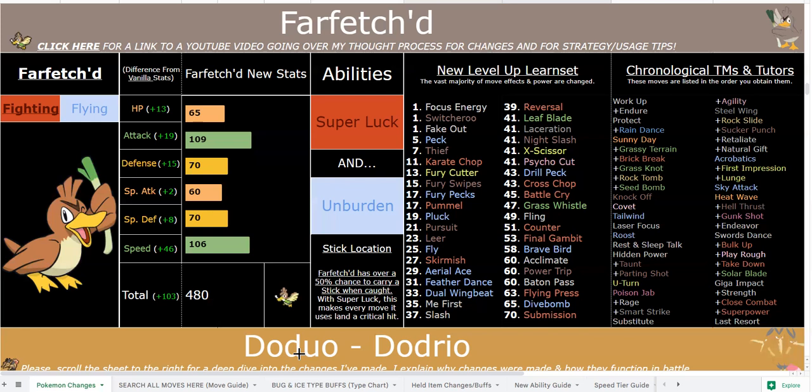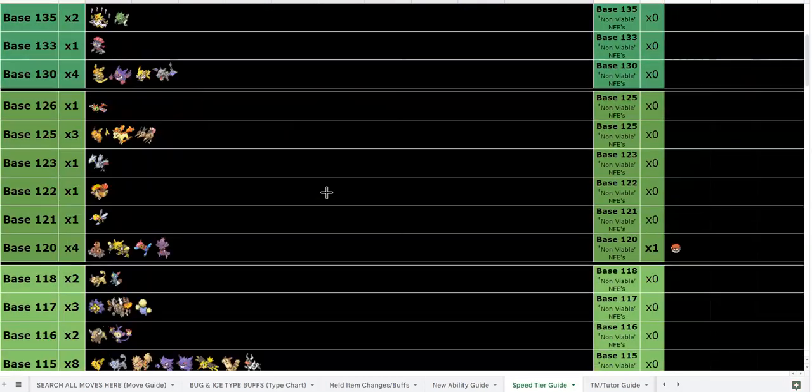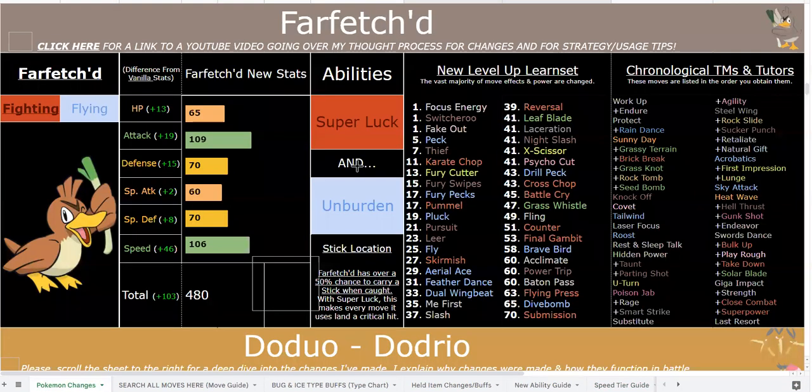109 Attack is a lot more reasonable — it's still a little high for Farfetch'd but who cares. 106 base Speed is a great Speed tier. He also has an amazing ability beyond Super Luck: Unburden, which is a big sleeper ability — super incredible, especially with the reintroduction of gems. Flying Gem plus Acrobatics plus Unburden is a great option, and I believe he's one of the only Flying-types with STAB Acrobatics and Unburden simultaneously.